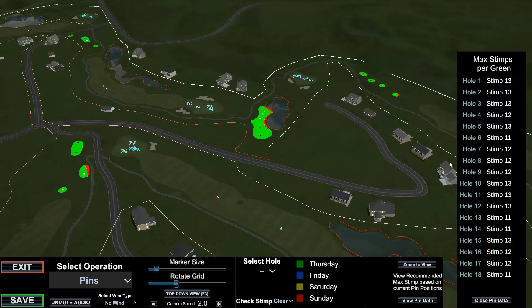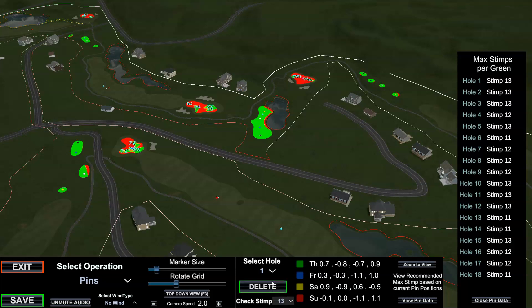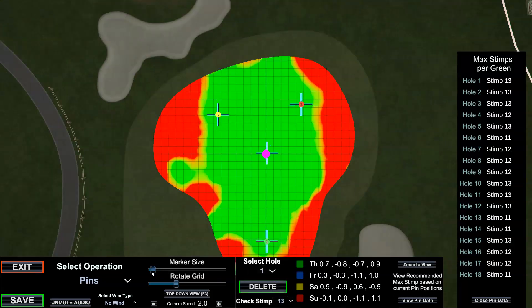The simple methodology: set your check stimp to 13, select your hole, zoom to view. I tend to make my marker size a little bit smaller so you can see how far off the edges the pins are a bit more easily. We're in imperial, so each box is a yard. You want a good four paces on - you can get away with three but four is better. Stay away from the edge. If a pin is planted right there, it can still be okay, but you may as well move it to give yourself a bit more room. That's two yards - six feet around the pin. If it's all green within a six-foot radius, that's basically a gimme radius.